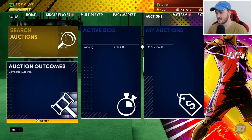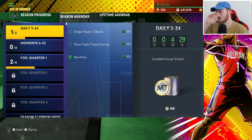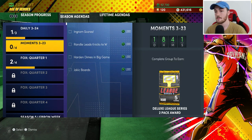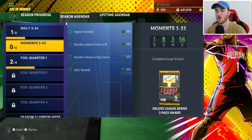Speaking of season six, the best way to grind is to focus on challenges that have a time limit. Get daily challenges done as soon as possible. If there's a challenge that's a real hassle — like getting a block with a center in a Domination game — don't even worry about it. There's plenty of XP available elsewhere. If a daily challenge annoyed me, I just skipped it.